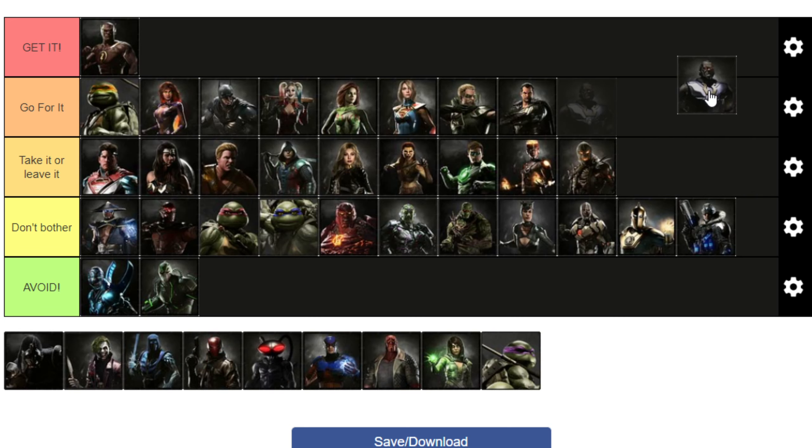Darkseid: 'Go For It.' You get eye laser damage — not much — and the unblockable super, I mean it's neat, you probably shouldn't be using it. But I also recall this being not terribly hard to get. A bunch of the DLC ones are not very hard to get, so they're all going to be more recommended than some of these other ones. Go for it. Darkseid's fun to play — he's just not very good at the game.